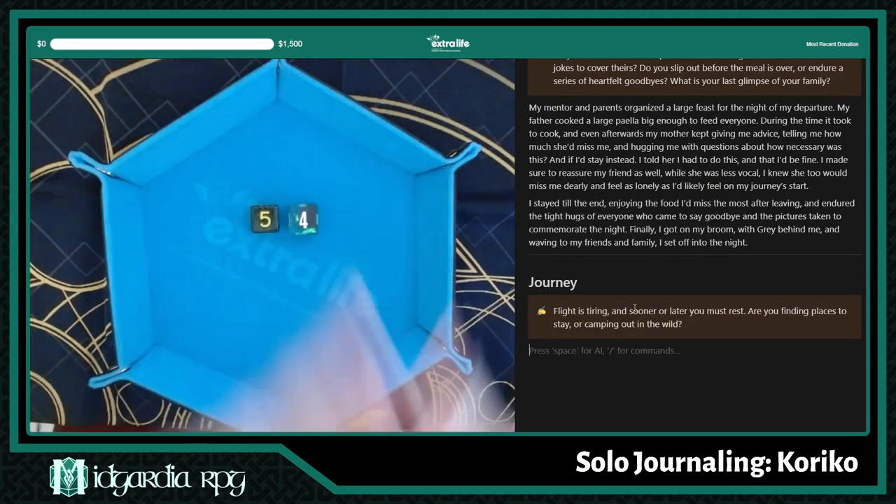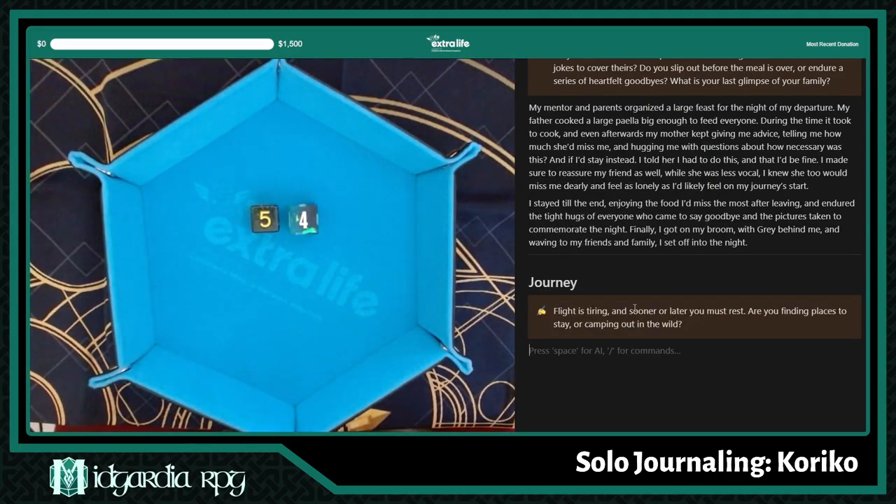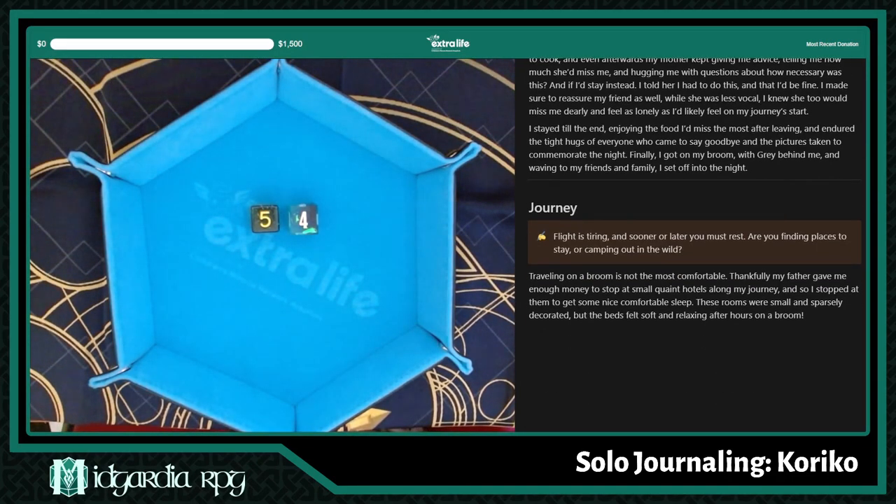Reflections first — five. Flight is tiring and sooner or later you must rest. Are you finding places to stay or camping out in the wild? Options: canvas tents, family homes, quaint hotels, ancient stones. I like the idea of a quaint hotel. I put down: traveling on a broom is not the most comfortable. Thankfully my father gave me enough money to stop at small quaint hotels along my journey, and the rooms were small and sparsely decorated but the beds felt soft and relaxing after hours of flying.